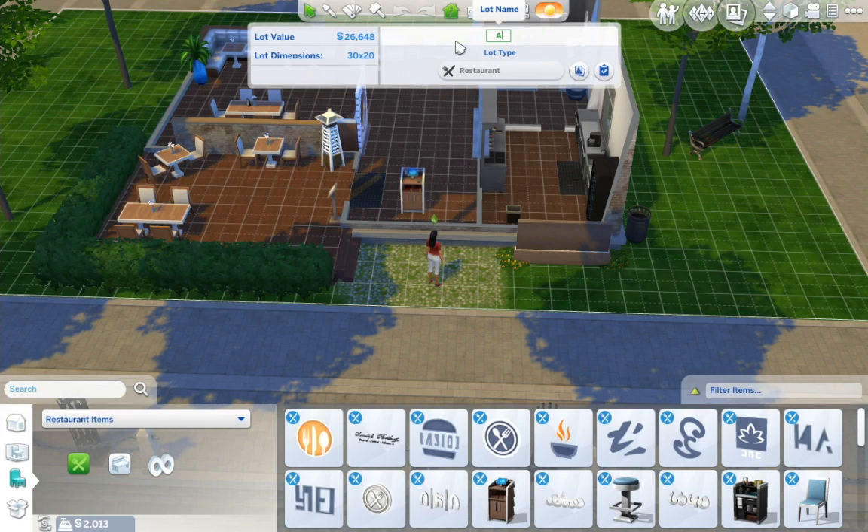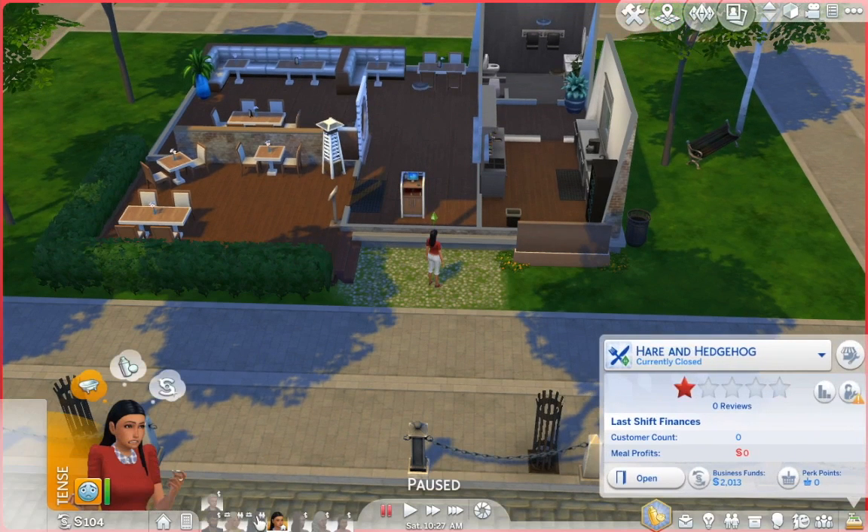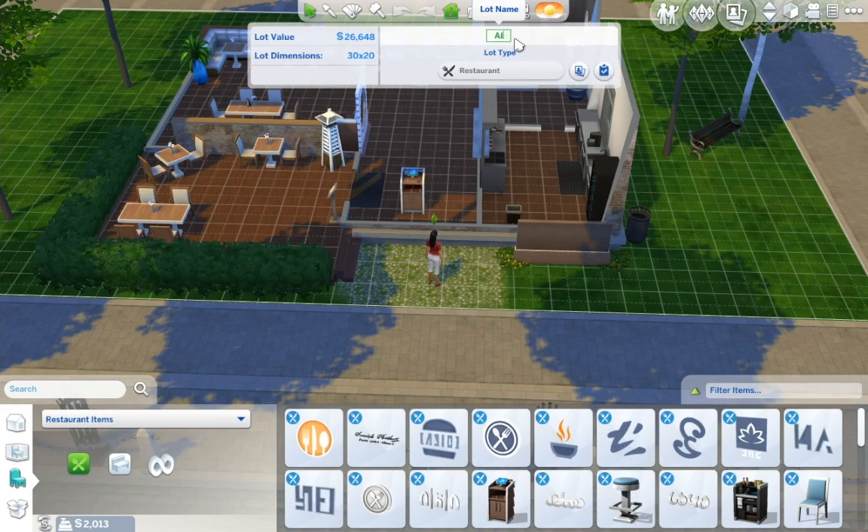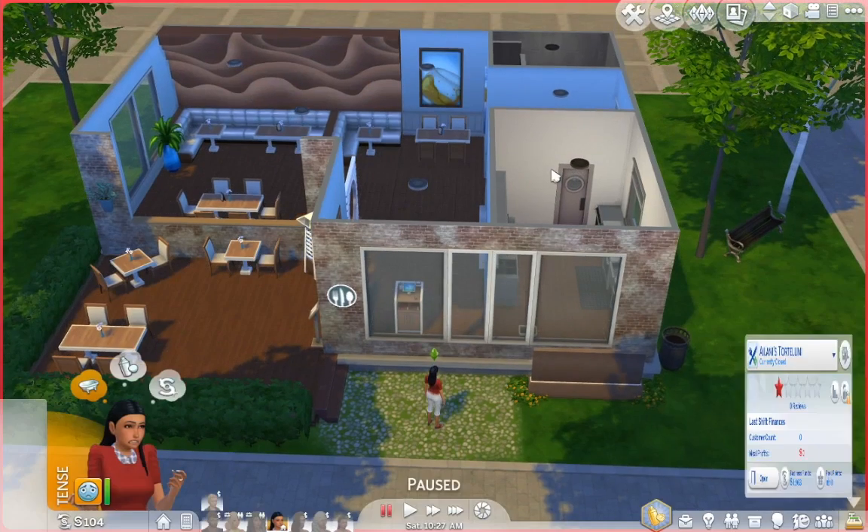Let's call this Alani's Tortellini. How does she spell her name? I forgot — Alani. Oh, that's my fire alarm — that's not good. It does that sometimes, guys, it just goes off; we'll just ignore it. Okay, so we're naming it Alani's Tortellini. I was kind of hoping we could name the sign but I'm not sure if we can, so we'll just do that.